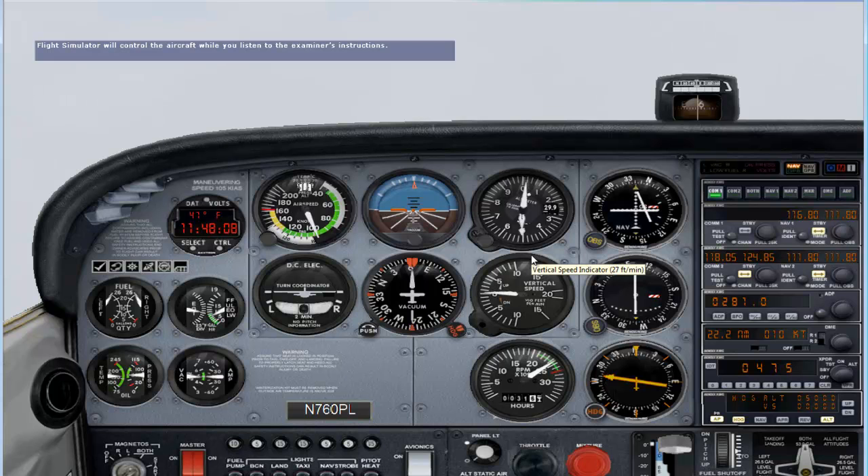Your clearance is direct to the FAXS intersection, then cleared for the VOR approach runway 34 Right at Seattle-Tacoma International Airport. For the purposes of this checkride, we'll assume that the weather has been checked and that the weather is above minimums for this approach. I'll give you further clearances as we go, but I will not give you instructions. You are the pilot in command for this checkride. I am disabling the autopilot now.